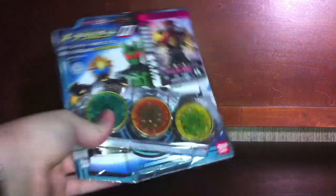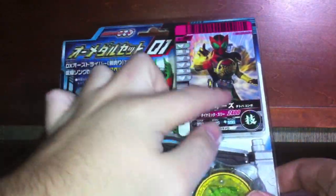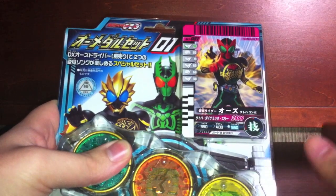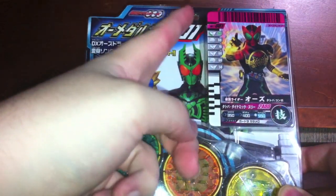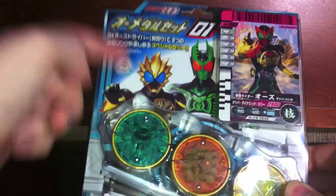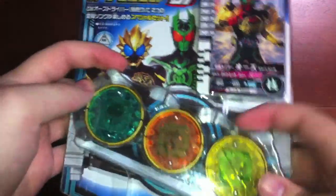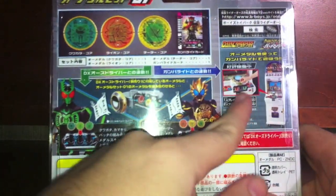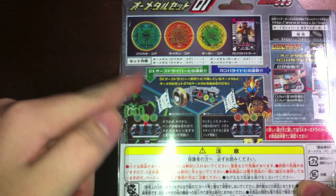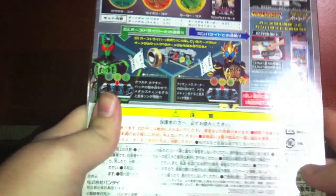These metal sets retail for 1,000 yen. They come with three deluxe die-cast core metals and a Gomberide card. Take a quick look at the packaging — we've got a Tatoba Gomberide card right here. There's a Gatakiriba combo and a La Torata combo, plus the Kuwagata, Lion, and Cheetah core metals in an O's Driver shaped packaging. On the back we've got pictures of the core metals, the Gomberide card, using the metals in the Gomberide machine, the Gatakiriba song, the La Torata song, and the O's Driver itself.